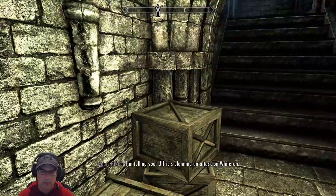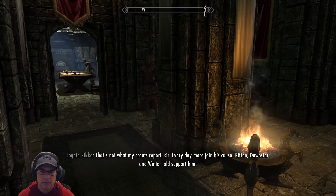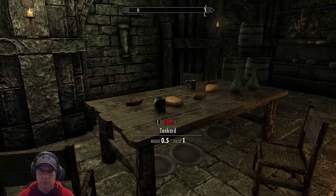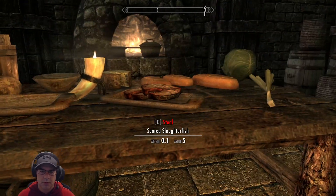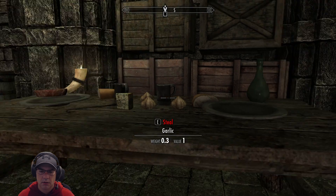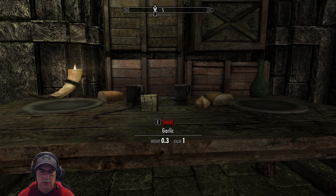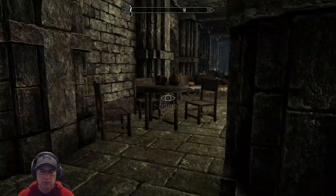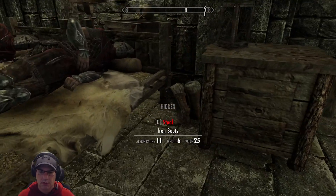Overhearing Imperial soldiers: Ulfric's planning an attack on Whiterun. He'd be insane to try - he doesn't have the men. But every day more join his cause; Riften, Dawnstar, and Winterhold support him. It's not a cause - it's a rebellion. I'm going to take the boot in case I need to heal. Is there anything here I can take?